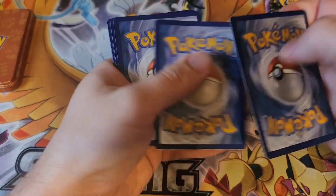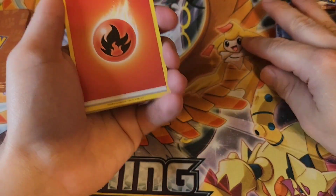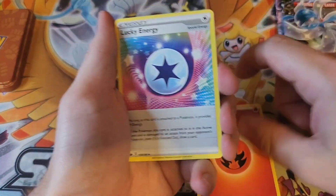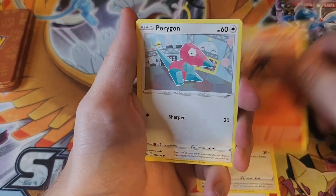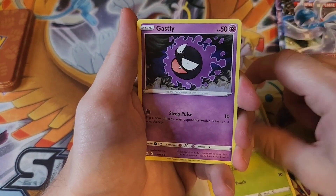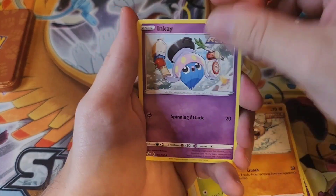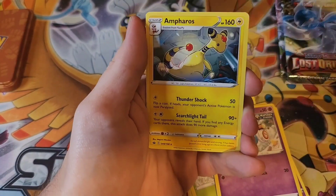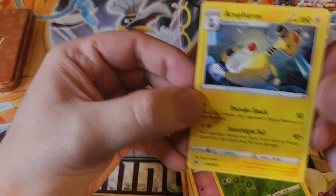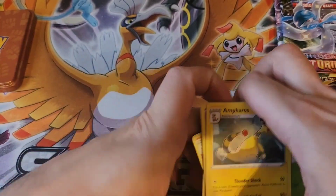Haven't opened that much Chilling Reign either. Cards: psychic energy, Lucky Energy, Porygon2, Raboot, Porygon, Ledyba, Gastly, Rockruff, Inkay, a reverse Thwackey, and a non-holo Ampharos. Not great.